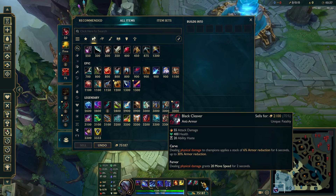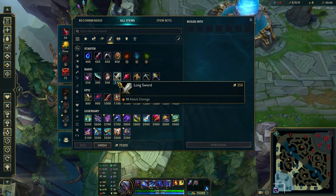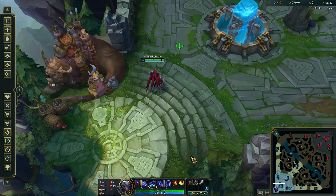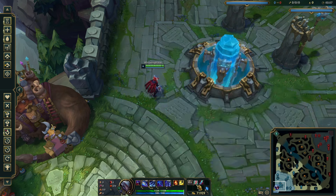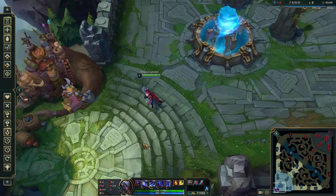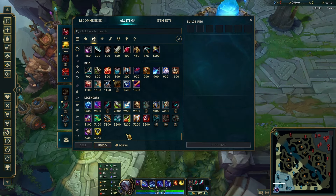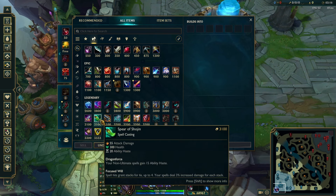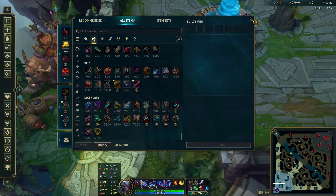Keep in mind Profane Hydra is expensive, so while you're building it you'll feel weak, but once you finish it you'll feel very strong. Even with Conqueror and Profane Hydra as second item, you won't feel as tanky as going Black Cleaver. Third item is always Black Cleaver if you didn't take it second. Fourth item options include Overlord's Bloodmail, Sterak's Gage, or Spirit of Sojourn — all viable. Then Sterak's or Serylda's Cage as last item.